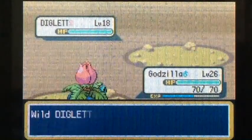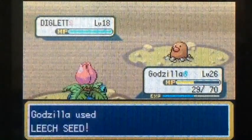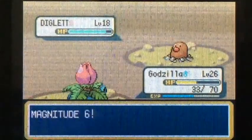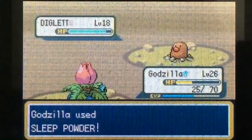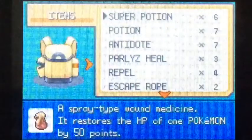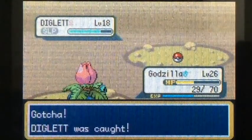He used Dig on me. Now I'm faster. He uses Magnitude 8 — that's an annoying move, does a lot of damage. He's really about to kill my Ivysaur. Let me get that HP back. I'll put him to sleep — I should have done that first. Magnitude 6, that shouldn't kill me. Good, he's asleep now. We can start throwing Pokeballs. Throw one at him, hopefully catch him first try. Nice — we got ourselves a Diglett!